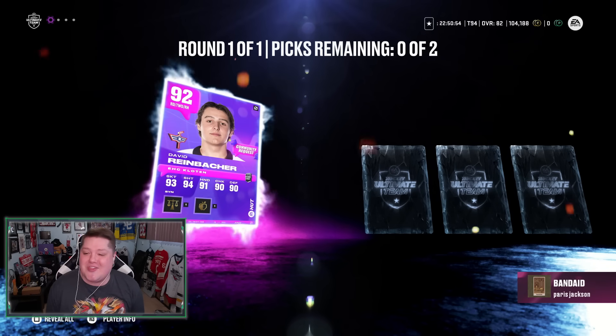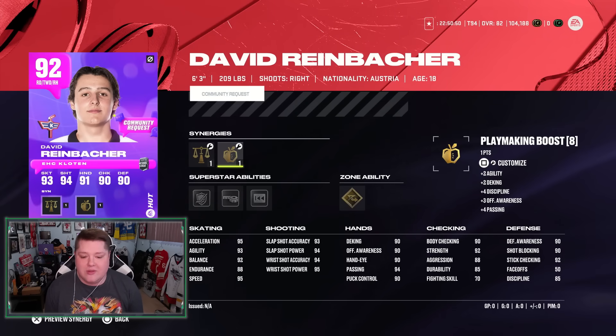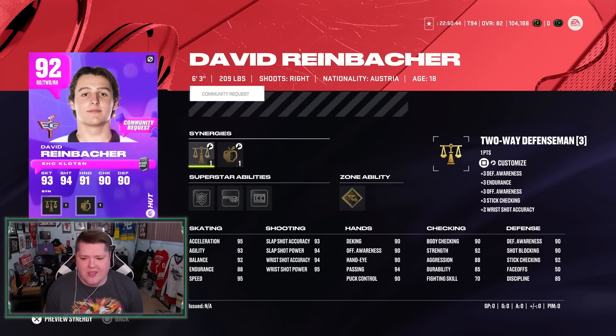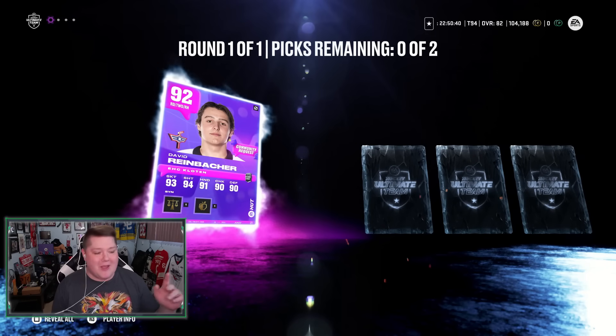David Reinbacher - the first card - 92 overall. He's a 6'3 D-man who is probably going to make the team. He looks just like Noah Dobson, honestly - pretty similar card. I'm definitely going to be using him. Card number one is a huge success. Let's go!